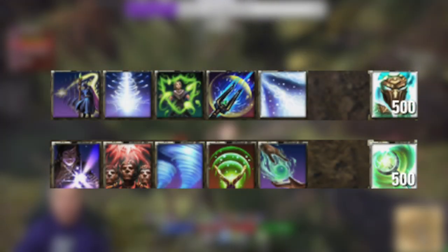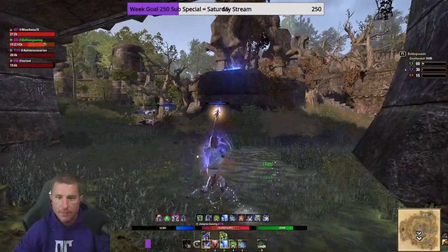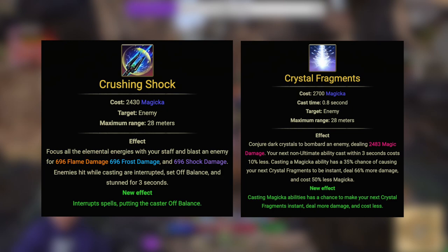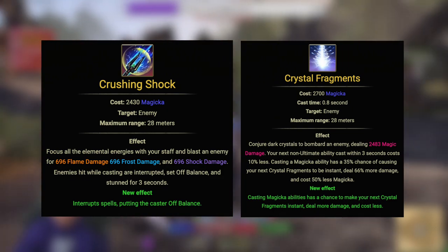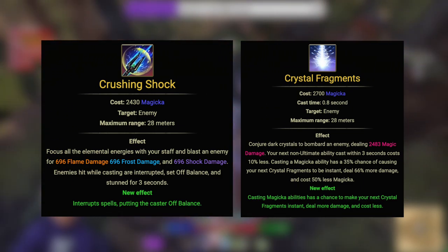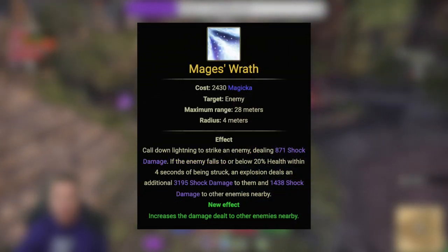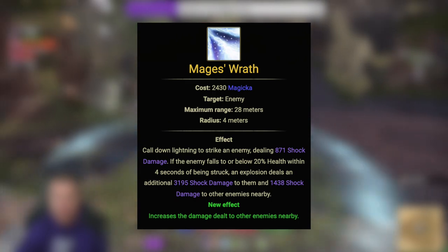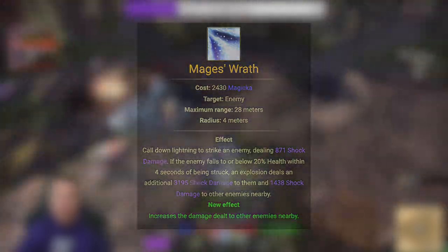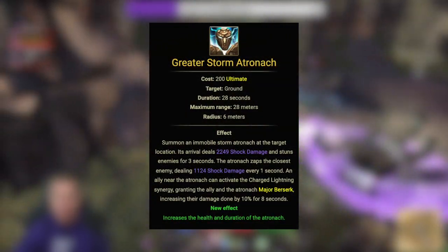The finished build is pretty much what I use with one change from my normal loadout. Front bar: Streak for mobility and CC. Then the Crushing Shock–Crystal Fragments loop — Crushing Shock is your main spammable from the Destruction Staff skill line, and Crystal Frags is your bursting tool when you hear and see that proc sound fire off. Then Mage's Wrath is our execute at 20% health or below — it blows up within four seconds, so front-load it when they dip below. This is your killing blow machine.